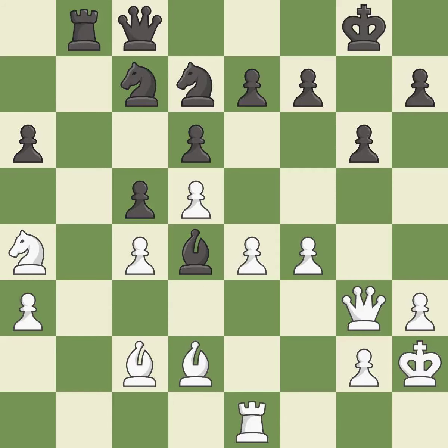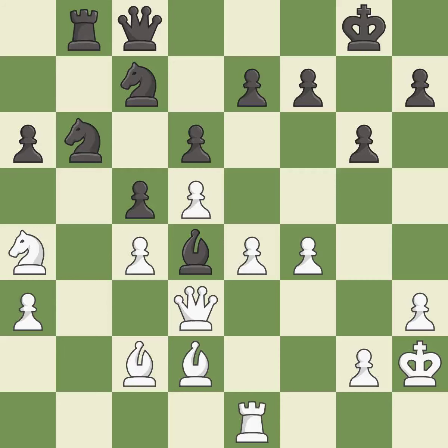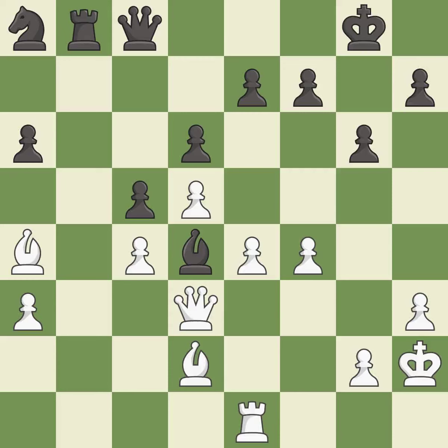This ignores an opportunity to centralize a knight so it controls more squares — it is an inaccuracy. This offers to exchange pieces of equal value; it is good. This overlooks an opportunity to capture a knight that was threatening to win material — it is an inaccuracy. After all captures, this is an equal trade; it is best. Takes back — it is best. This permits the opponent to take an outpost with a bishop — it is a mistake. This threatens to win material. This permits the opponent to win a tempo by threatening a bishop — it is a miss. This misses an opportunity to win a tempo by threatening a bishop — it is a miss.